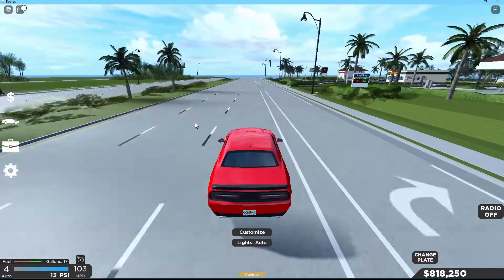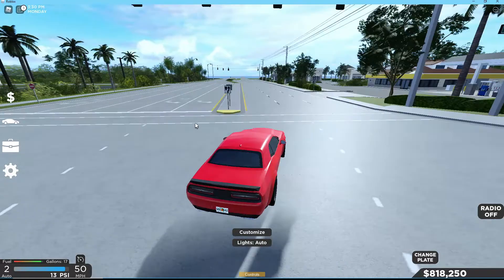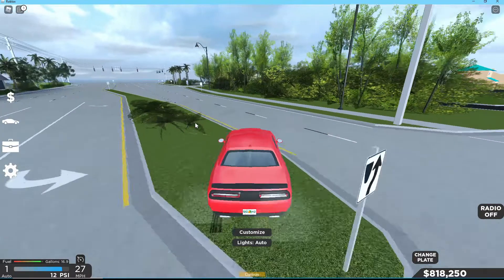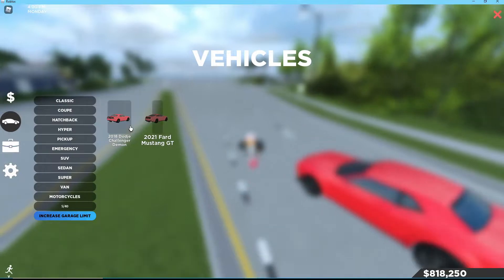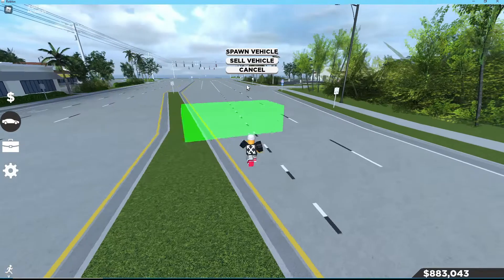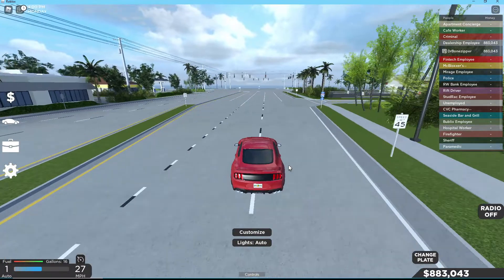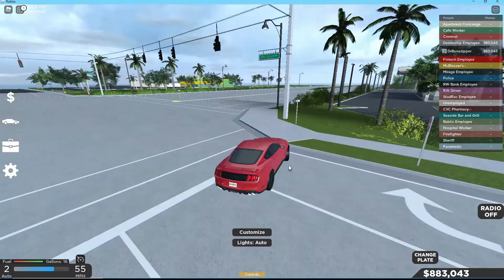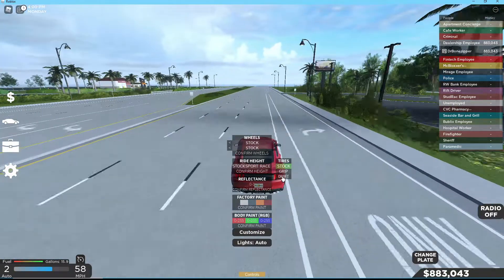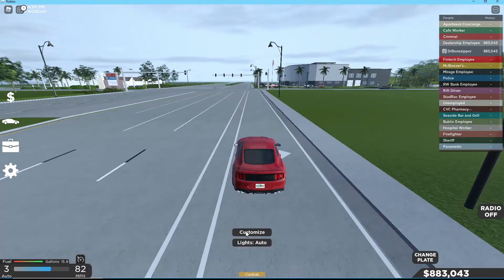Without drift tires, drifting in this game is pretty hard. That Dodge Challenger is actually too drifty for drift tires in my opinion, so we'll sell it. Now we're going to grab the 2021 Ford Mustang GT. You can use this for the free version too since it's not as crazy and slidey, but it's not really great without drift tires. Once you add drift tires — which cost Robux by the way — this will make your drifting life so much easier.